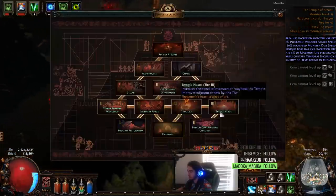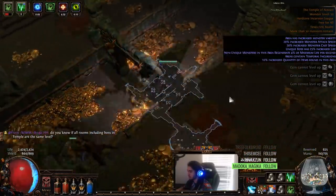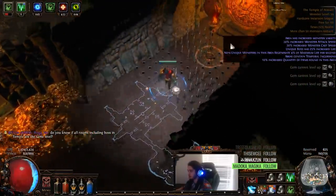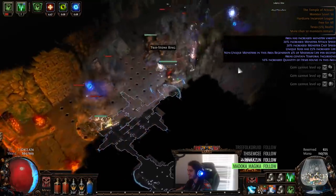Temple Nexus — I don't know what this does, but it's tier 3. It just says it increases adjacent rooms' tier by 1. I don't know if there's anything I'm supposed to get from it though, I'll just go look at it. I honestly don't really know much about this League mechanic, man. I'm probably not the guy to ask — I'm just trying not to die right now.